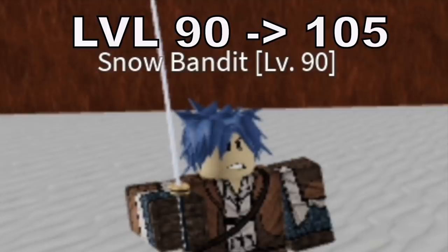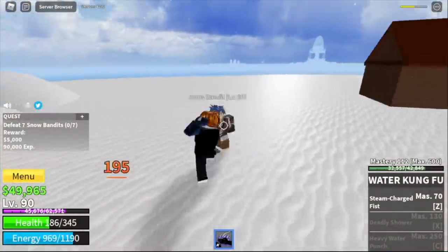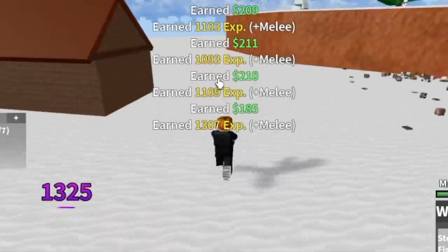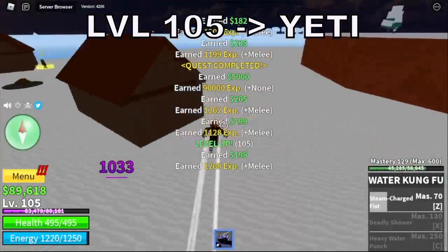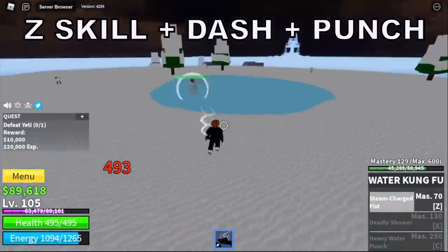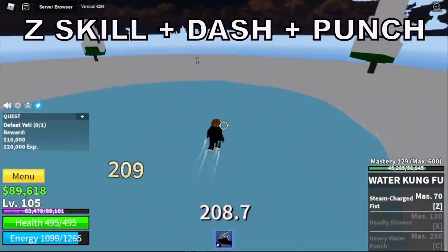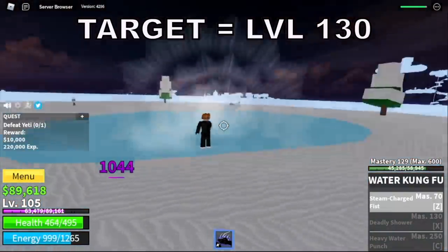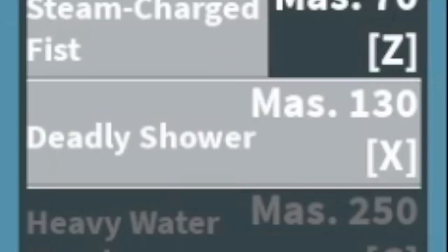Now we are going to grind 15 levels with the Snow Bandits. Same as with the Desert Officers, we are going to lure them. You need to defeat 7. By using your Z skill, everything will be easy. At level 105, next target is the Yeti. We are going to use the Z skill plus Dash and Punch. Just make sure to create distance after every punch because your enemy might use his skill. Target level here is level 130. Before we even reach that, we'll be unlocking our next skill, the Deadly Shower.